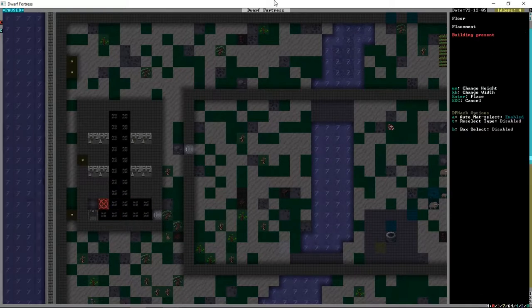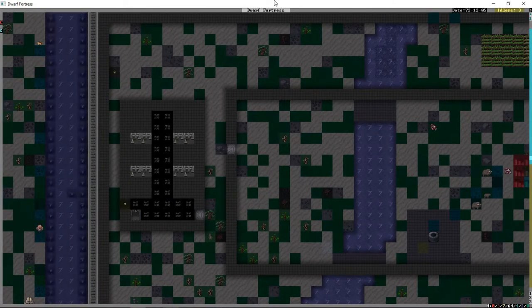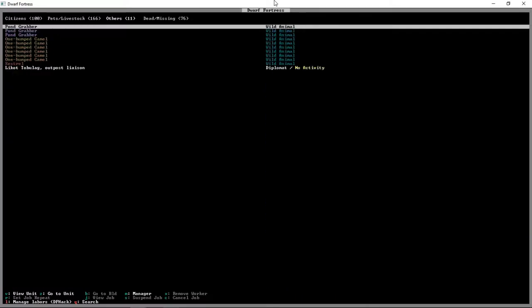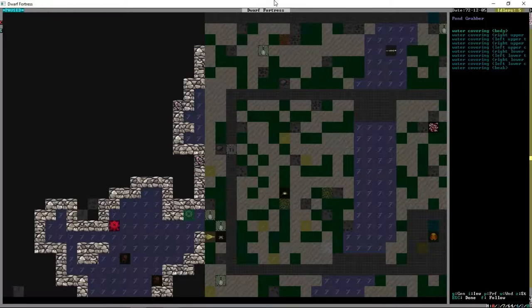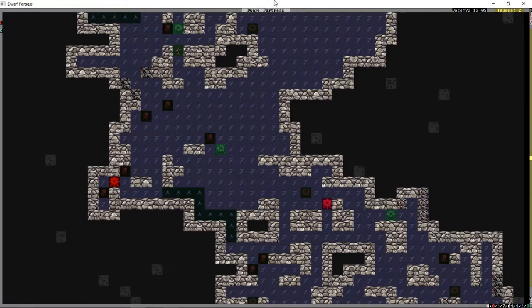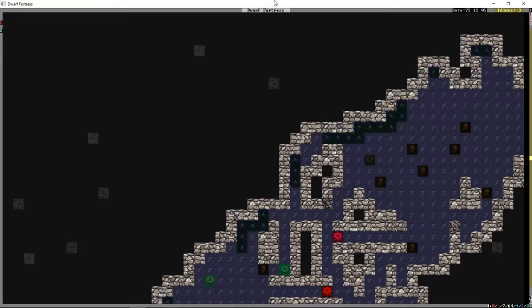If the elves ever ask for a place to stay, they can stay up in the giant wooden room because we respect our elves and we know they love being near wood. Those pond grabbers could be a problem. It's a good job we don't actually have to fight all these things and that we have the other dudes to come down and do it for us - although they're too busy trying to kill each other.